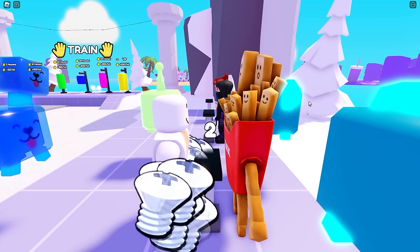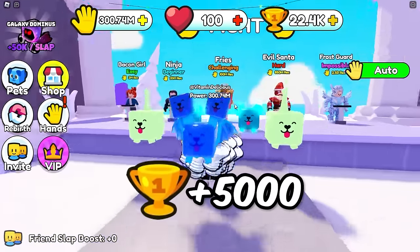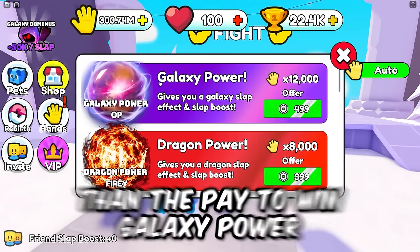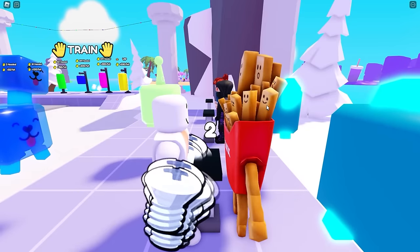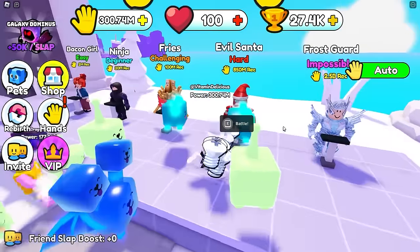He gives me 5,000 wins - the goal is 100,000 so I can get the potion and have a better slapper than the pay-to-win galaxy power. Come here french fries - I'm gonna battle you for a bit. Actually let's try evil Santa! I have a feeling my auto clicker will kick his butt. Oh my gosh ow - auto clicker's better! 10,000 wins!